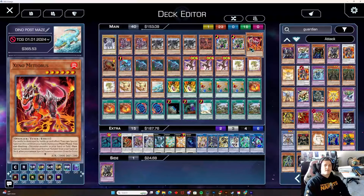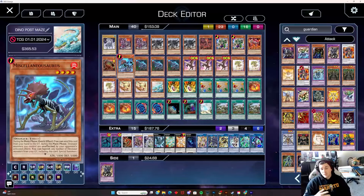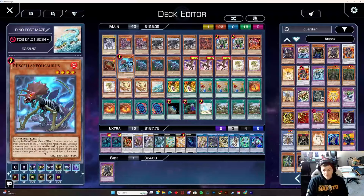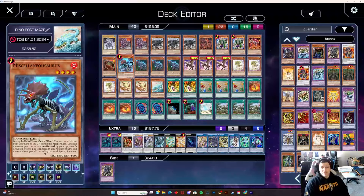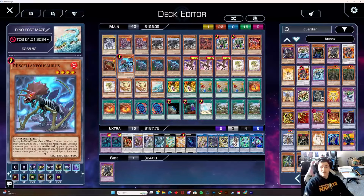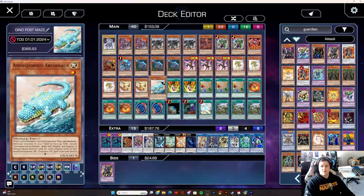We are on one Xeno Meteoris — the card is bonkers. One Giant Rex. I wish this should go to three; I'd love to see it at two. Two is a very reasonable ask. Come on, Konami — Dinos aren't doing great, bring Giant Rex back to two. And then Soul Eating Overraptor, our main starter.